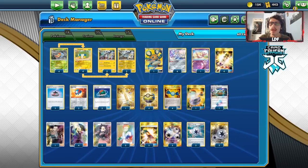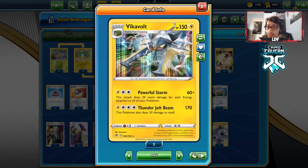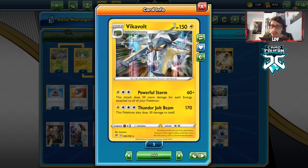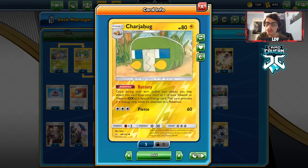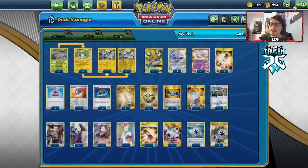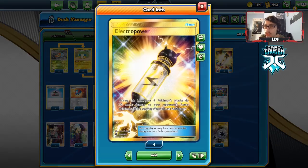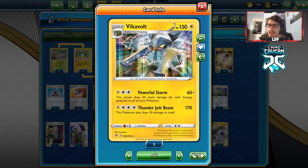Welcome back to a brand new PTCGO Rebel Clash video. Today we're taking a look at the brand new Vikavolt - this card is pretty powerful. It hits like a truck and has the attack Powerful Storm, which does 60 plus 20 damage for each energy attached to all your Pokemon. We can abuse this attack through Charjabug, which lets you put on a Vikavolt or Vikavolt GX as 2 Lightning. We also have Triple Energy, Twin Energy, and Electro Power to increase damage output. In total, Vikavolt is going to be doing an insane amount of damage.